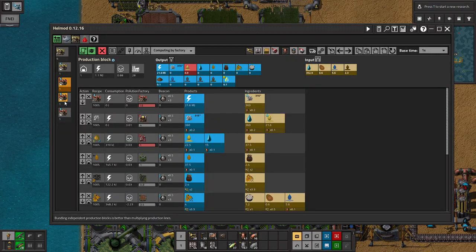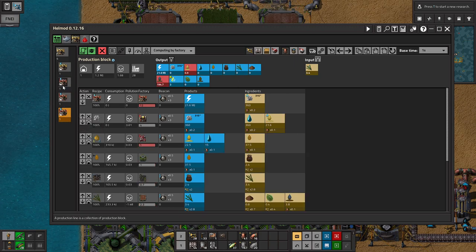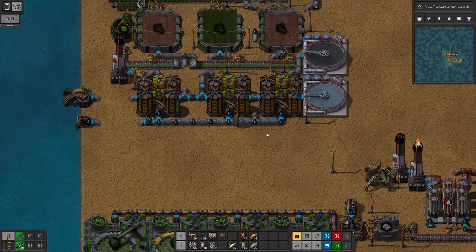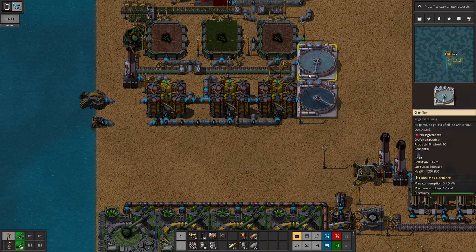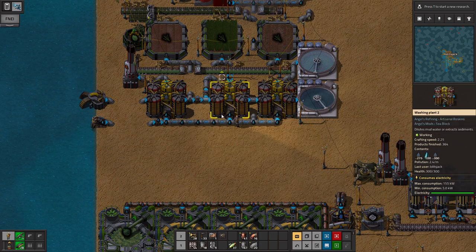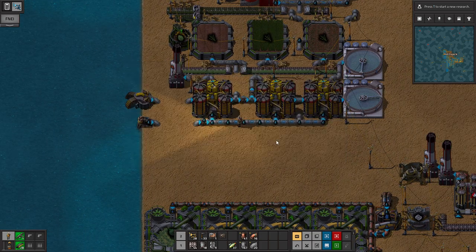Did I delete it? Yeah, I deleted it. So we should never delete that. This has to be necessary because this could fill up with mud one day. And that's clarifying — ten products finished. So that needs to be like that. It has to be. So it makes this plant never stop running.